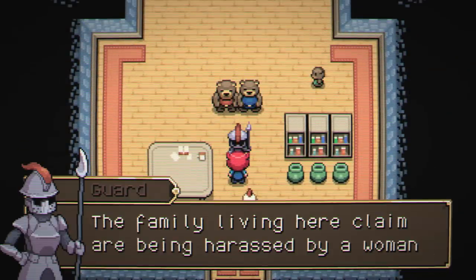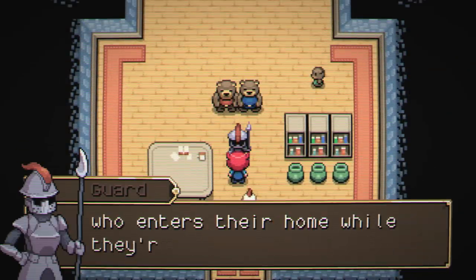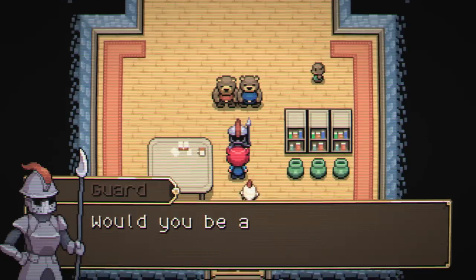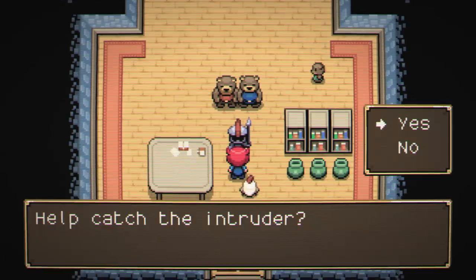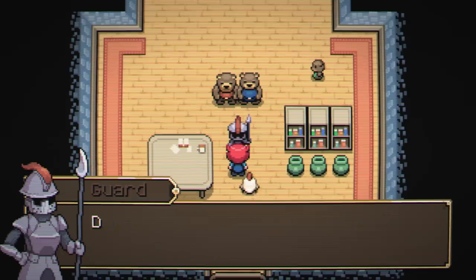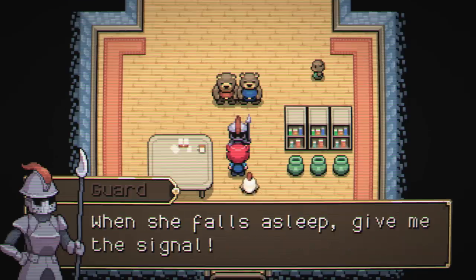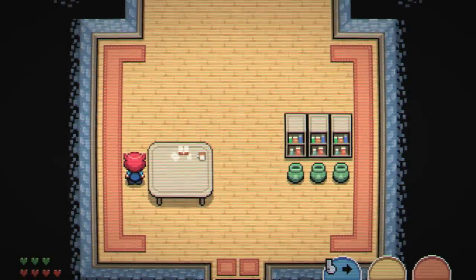The family living here claim they are being harassed by a woman who enters their home while they're out — she's reportedly 5'5 with golden locks. Would you be able to help us set a trap? Sure, why not. Wait right here while we leave, don't let her see you — you may need to find somewhere to hide. When she falls asleep, give me the signal. What's the signal, though? I don't know what the signal is.